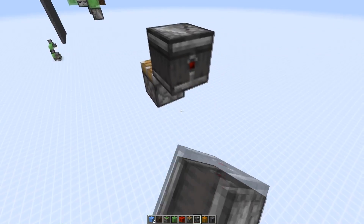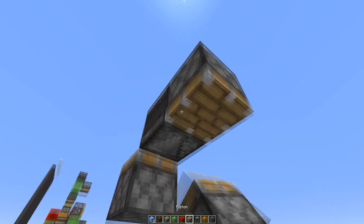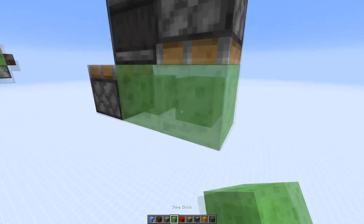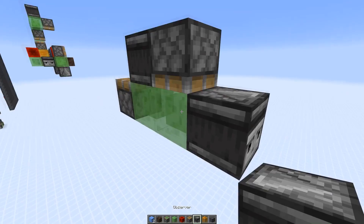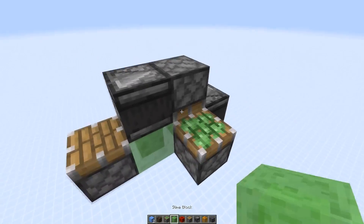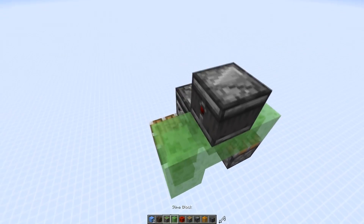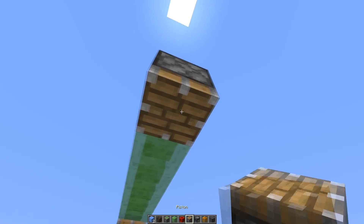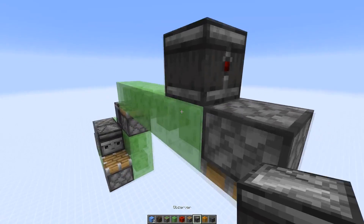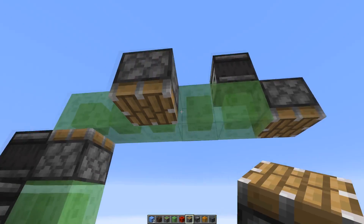Then again: observer, piston facing down, slime blocks, then an observer pointing into the slime block — sticky piston and four slime blocks like that. Then an observer and sticky piston, and five slime blocks. Then a piston facing downwards, observer on top, and the other piston goes right against the third slime block.